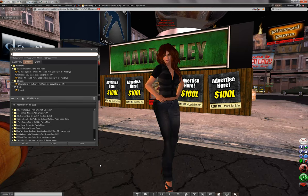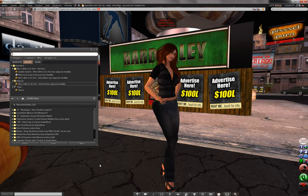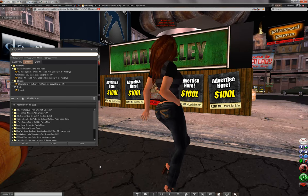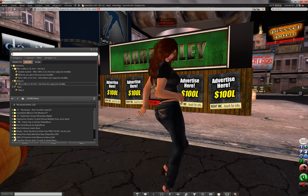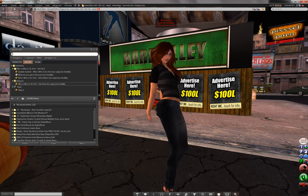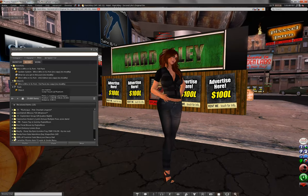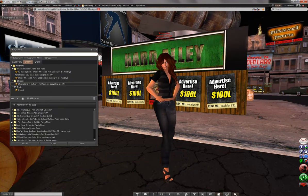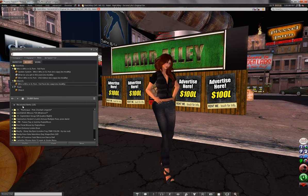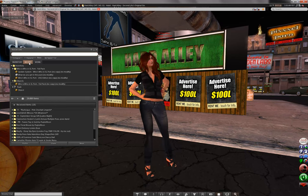At the current moment I didn't buy any new clothing, so I'm going to use the Who is Who and SL Porn Full Pack that I received in front of the Hardcore Sex and Strip Club over here. We're going to use that as an example of what I'm talking about. So I just bought this — what am I supposed to do with this?